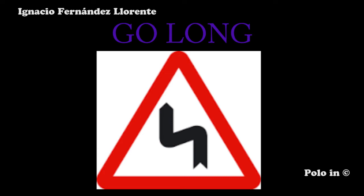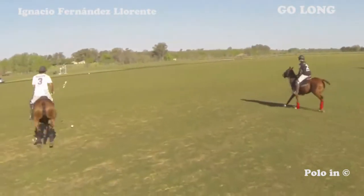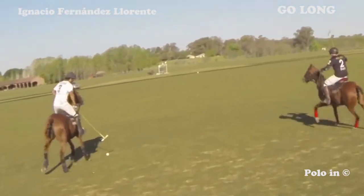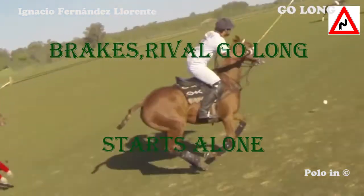The pro player will perform a sudden deceleration with his horse and have his opponent fall into the trap and go long. In order to correctly perform this move, the attacking player needs to be at a slower speed and perform a sudden deceleration with a stop. In this example, the white player stops, lets the black player go long, and starts again on the right-hand side.